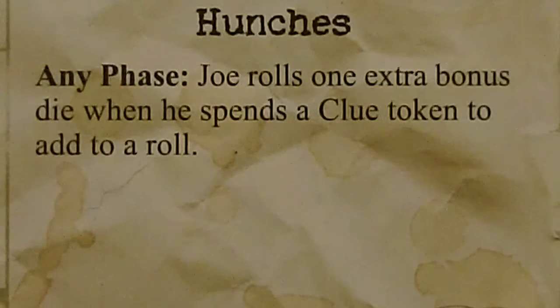Joe also has the Hunches ability. During any phase, Joe rolls one extra bonus die when he spends a Clue Token to add to any roll.